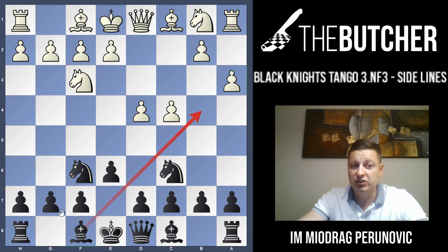After d5, exd5, cxd5, Bb4 — what happens if they play the main line Nc3? You go Ne7 and suddenly we just threaten to take the pawn on d5. They can't play, for example, Qd4 threatening the bishop on b4, because you just grab the pawn on d5, defend the bishop with a tempo, and you should be absolutely happy.